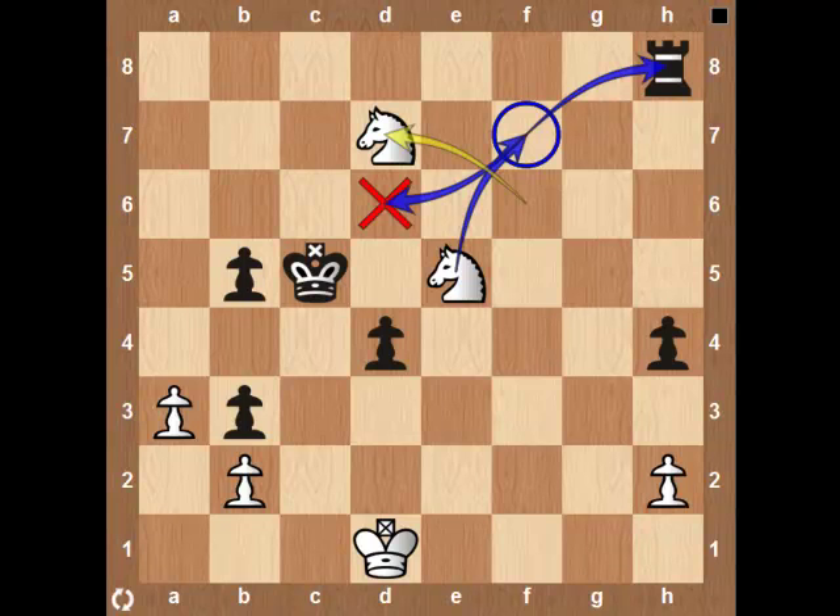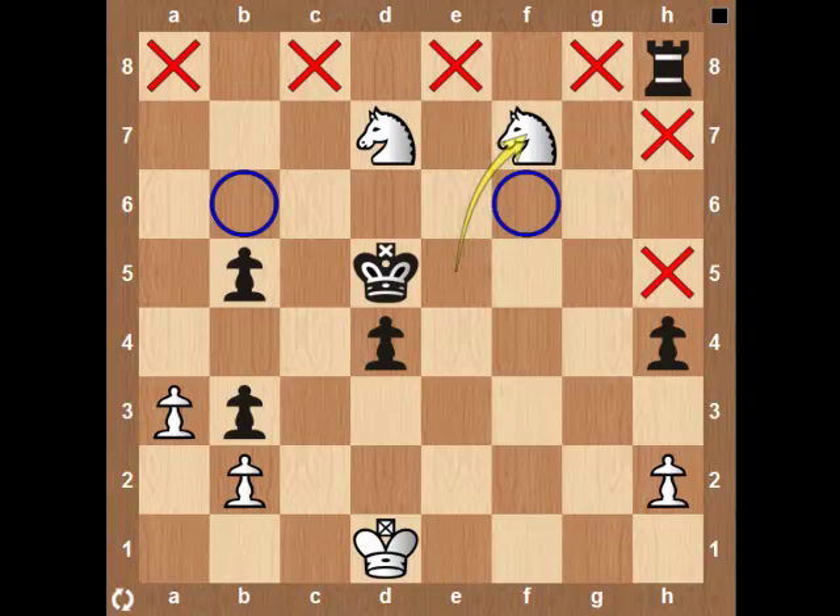Therefore, the King must travel to D5. And White has the amazing move, Knight to F7. Just look — Knight's Horizontal. The Rook is attacked. If the Black Rook travels to any X-square, he will be forked by the D7 Knight.